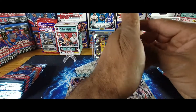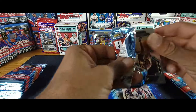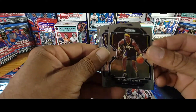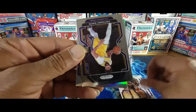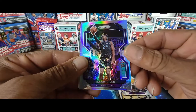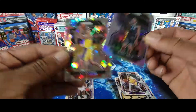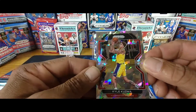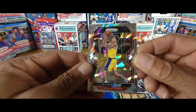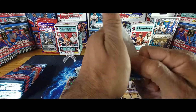I'm going to speed up a lot of these videos so they're not too long. Third pack: Jermaine O'Neal, Anthony Davis, Buddy Hield, Silver Kyle Kuzma. That's our third pack done, one more to go.